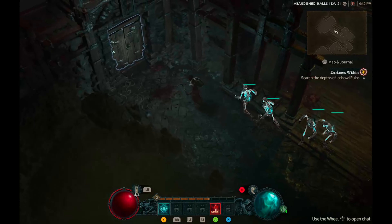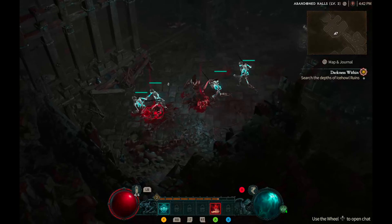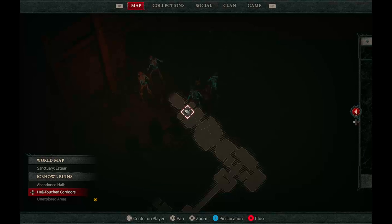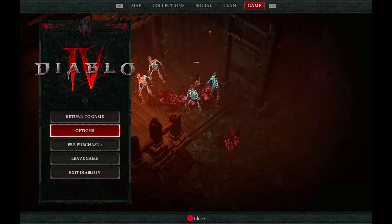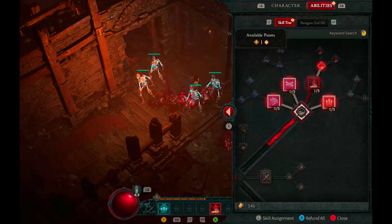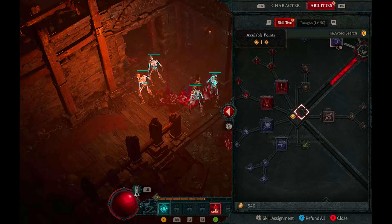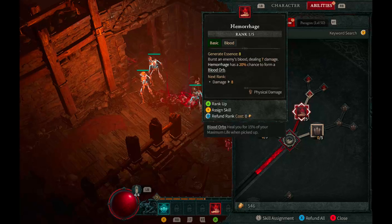Now as far as the local client on the Steam Deck itself — how well does it play? You will have to make some adjustments. I'm throwing up on the screen some of the adjustments I've made. Initially the game already put certain things on low, but you've got to make a few more. This is beta, so I don't know if updates will come to better optimize gameplay.